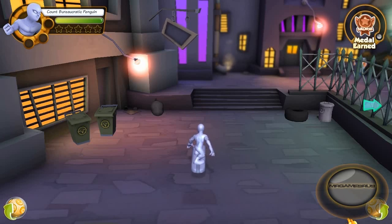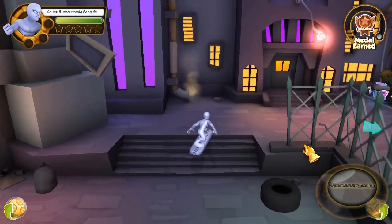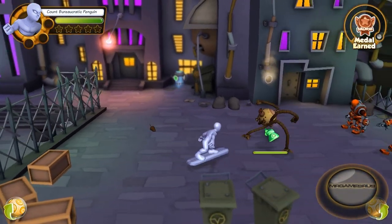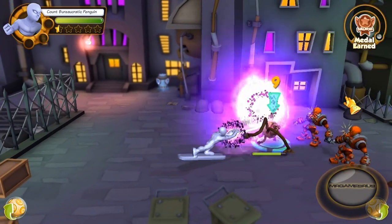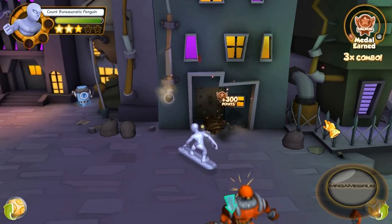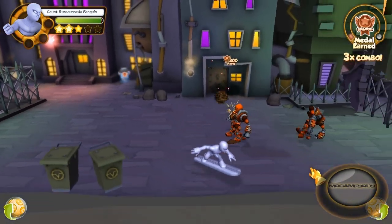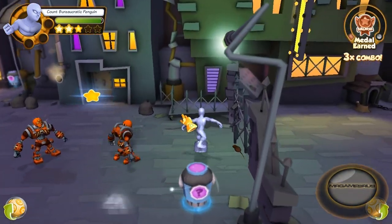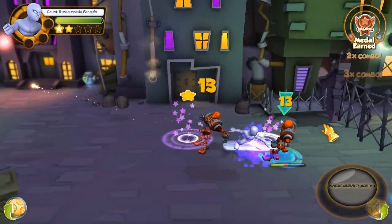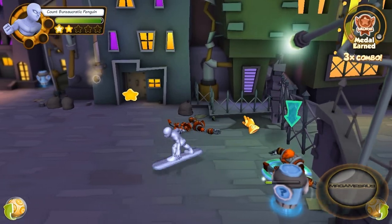Now let's perform his first power attack. His first power attack, he catches some gnarly waves — it's like a surf's up attack. Rides his board into the enemy. Basically you can hit multiple enemies with this attack. It's pretty sweet. It knocks down the enemies.